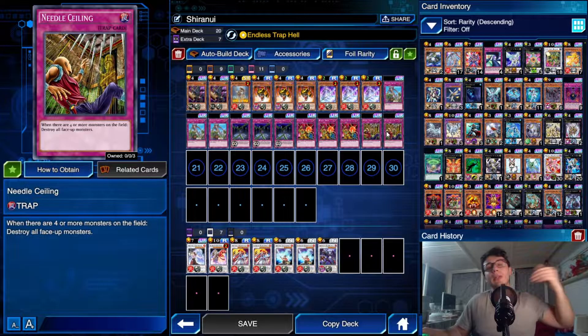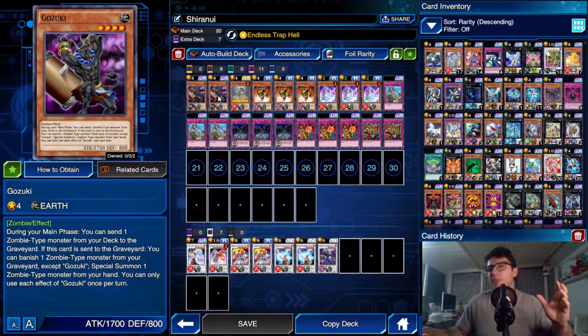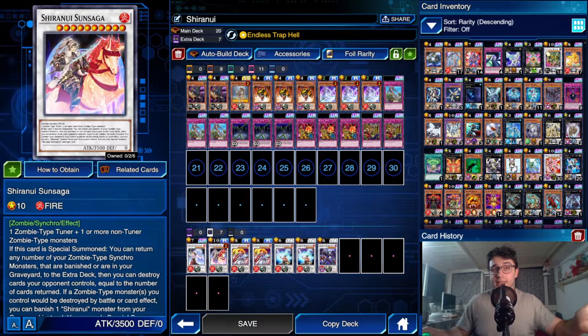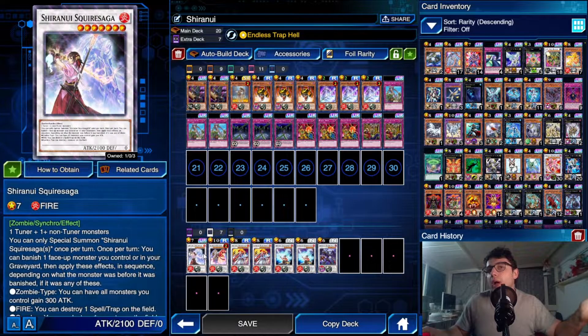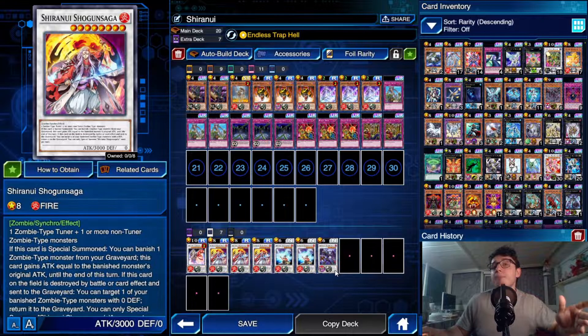Keep in mind Samurai Skull's second effect: when it leaves the field due to a card effect, you special summon a level four or lower zombie monster from your deck. Also note that Gozuki's second effect — special summoning a monster from your hand when sent to the grave — won't be very useful. For the extra deck: one Archfiend Zombie Skull is enough, a couple of Shiranui Samurai Saga, a couple of Shogun Saga, and only one Sun Saga due to the limit on Solitaire. I put in a Squire Saga but can't always summon it.